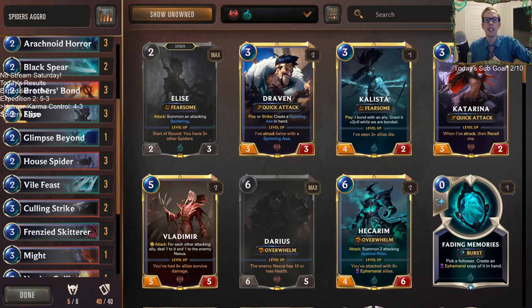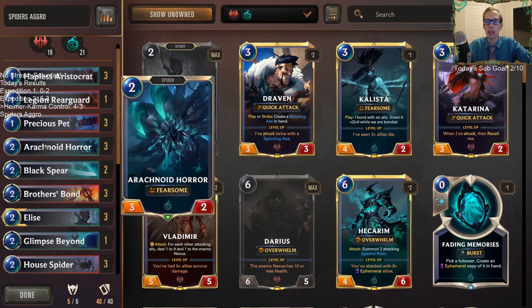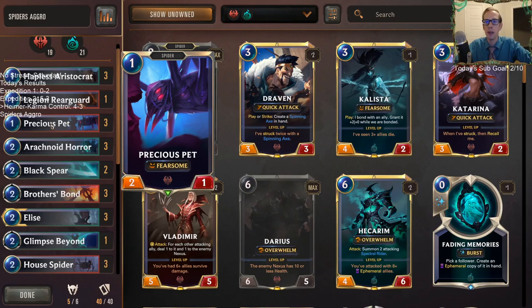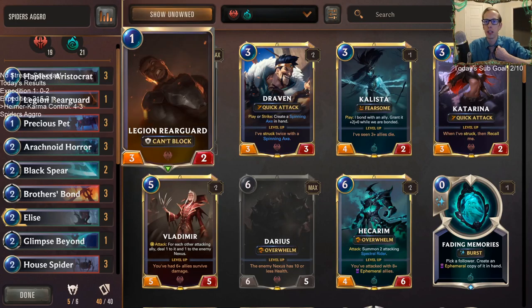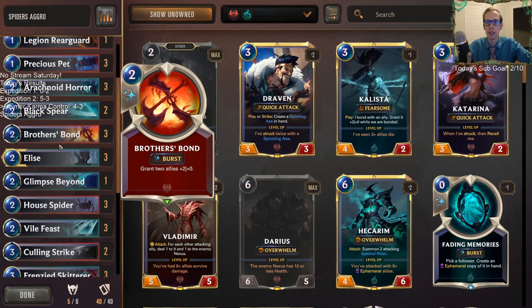Welcome everybody on Twitch chat and YouTube for some Spiders Aggro. We're updating it — we've played Spiders Aggro like twice before, but I'm continuing to upgrade it. It's a little bit better than the beginner Spiders Aggro we started with. We got our third Elise in here, and in general we're going to be lower to the ground and more aggressive. We have our good one-drops with Precious Pets, Hapless Aristocrats, and Legion Rear Guard, which is like the metagame spiders tier list. The big thing I'm excited about is playing three Brothers Bond — a card I wasn't playing before — which grants two allies plus two plus zero permanently, so our spiders can trade up more when we're attacking.